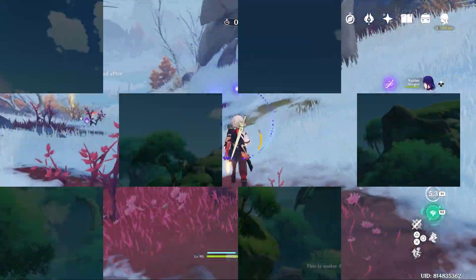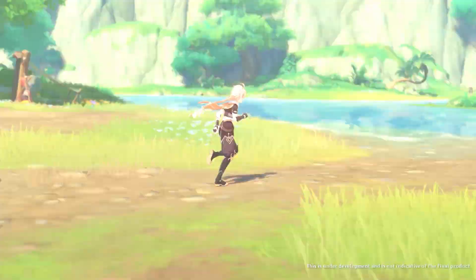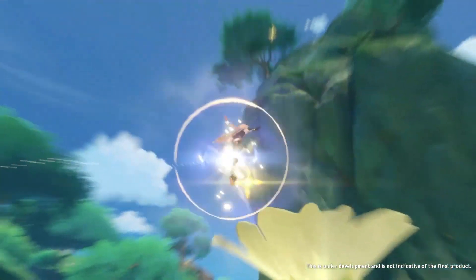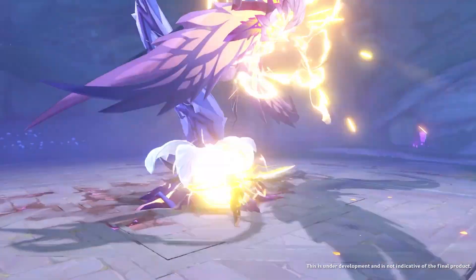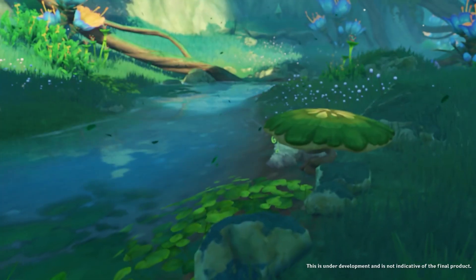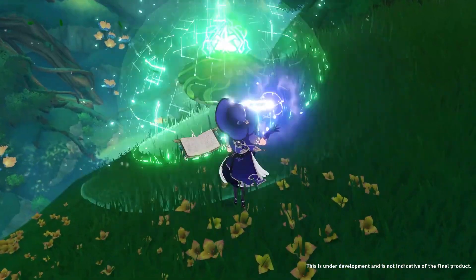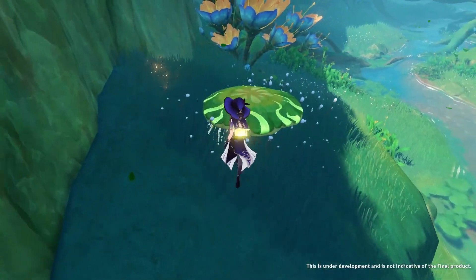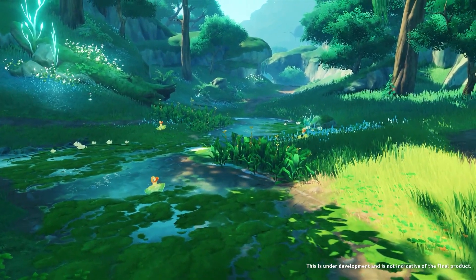That's all I can see from the teaser. There will also be some new things coming, like new mobs and new constellations for our main character, and an all-time DPS test world boss in dendro element — but it should have been green, though it's violet, and I don't know why.